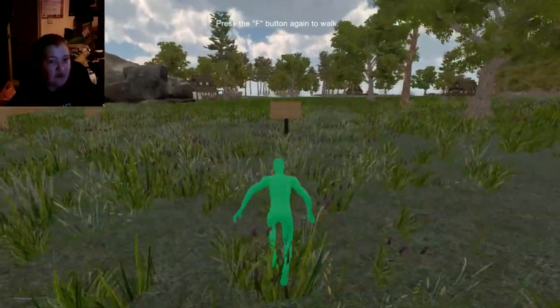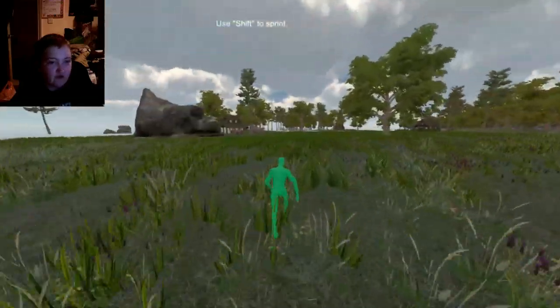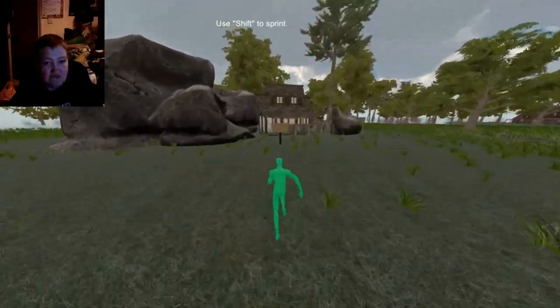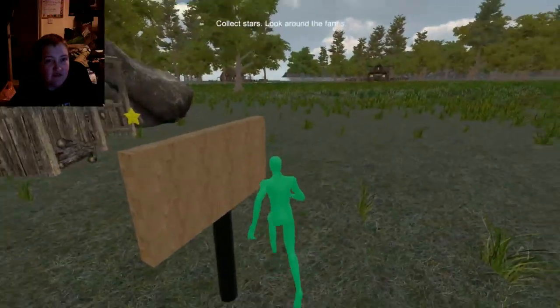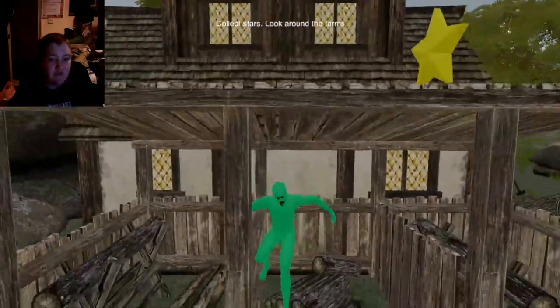Press the F button to walk again. Use shift to sprint — we found that one. Collect stars. Look around the farm. Do I just walk into them to pick them up?